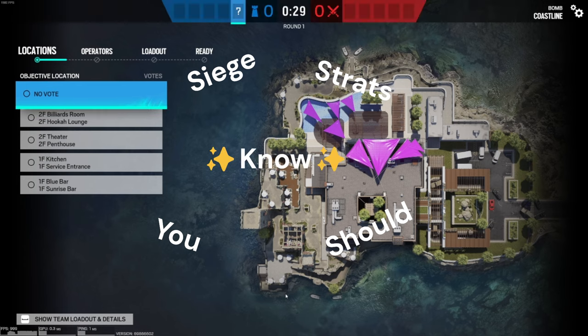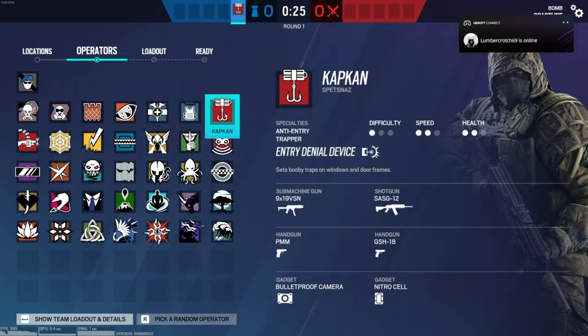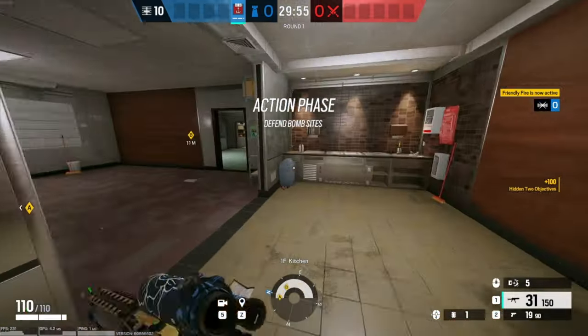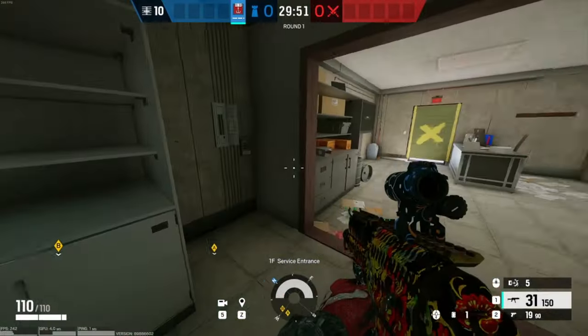Welcome back to Siege Strat Zone. This is on Coastline and what you're going to want to do is pick Kapkan. Now this one is very simple, probably won't be a long video, but what you want to do is if you're on Kitchen...